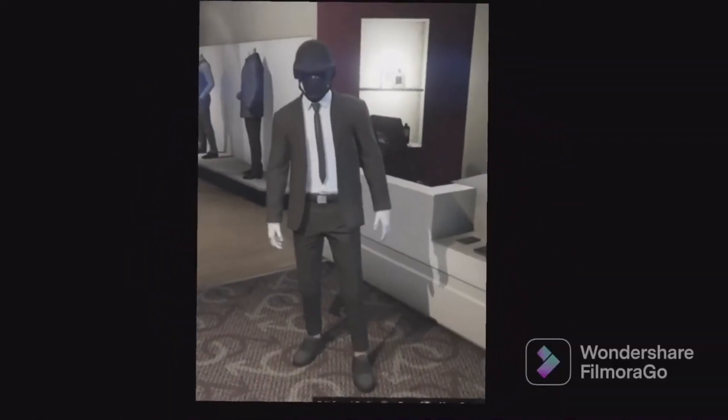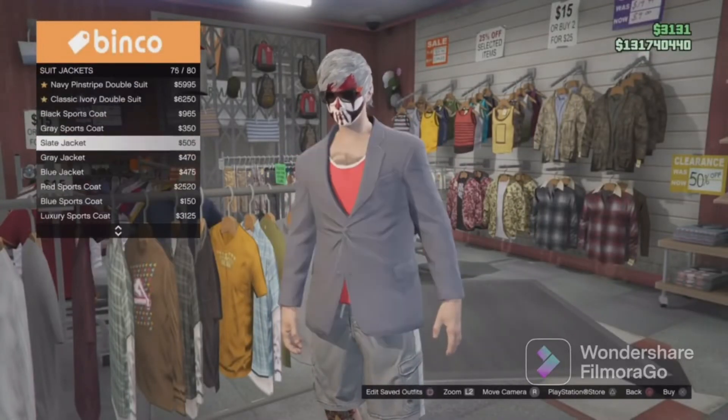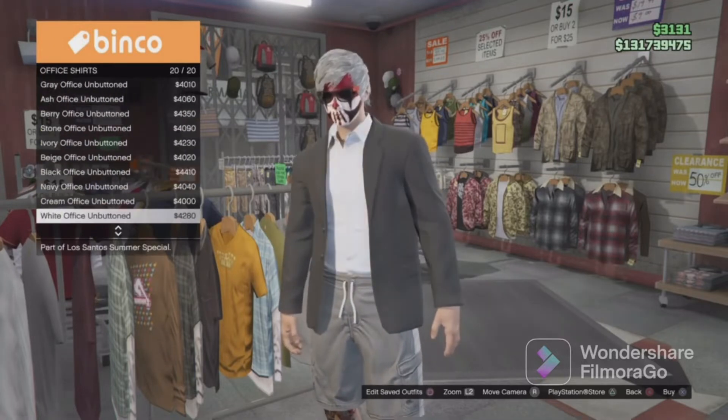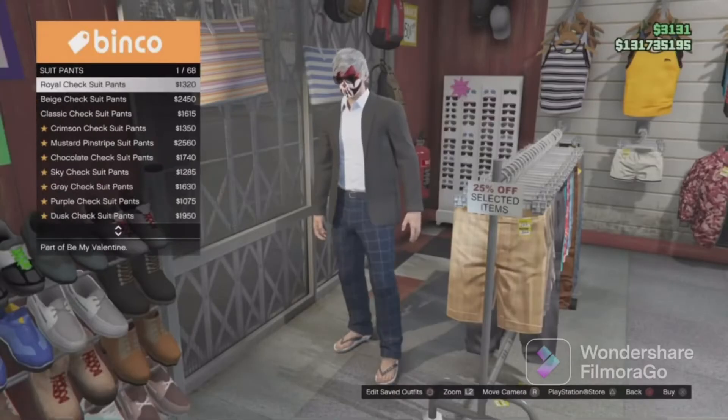Last outfit. Go to tops, scroll down to suit jackets, and equip the black sports coat. Go back and go to office shirts — put on the white office unbuttoned. Go back, go to the pants section, go to suit pants, and equip the black slim fit.